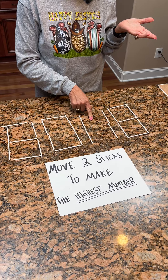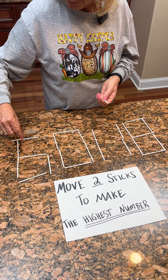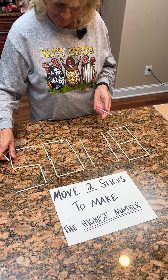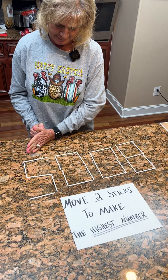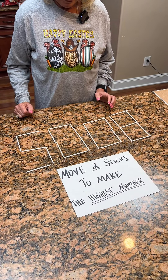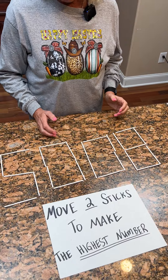But then that means that's nothing. Yeah, because we need to have... Now I've messed myself up. That's supposed to be a five. So look from left to right, Kim — what number do you see right now? Eight, zero, zero, five. And so what would make the highest number by moving these two? Because I got 5,008 or 8,005.